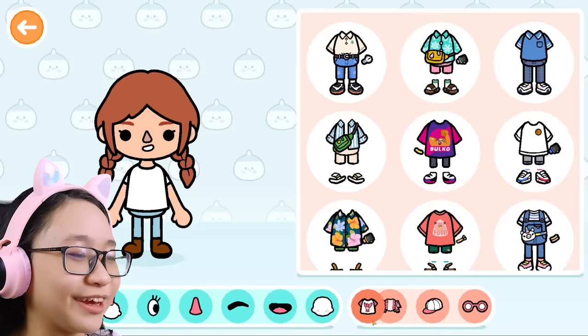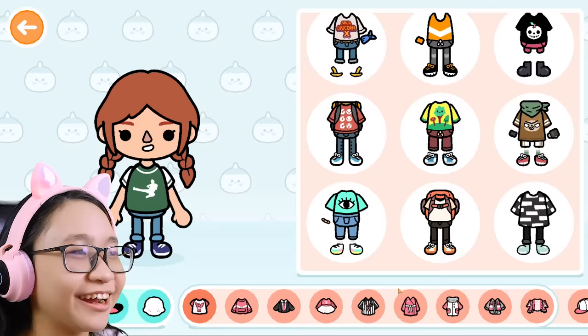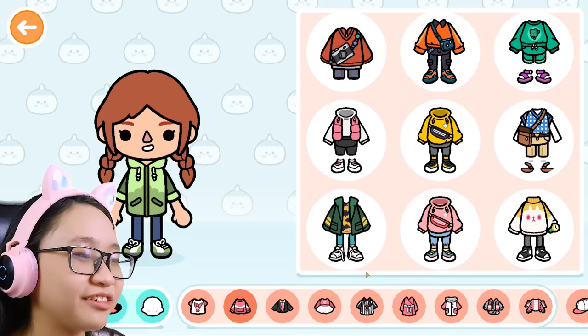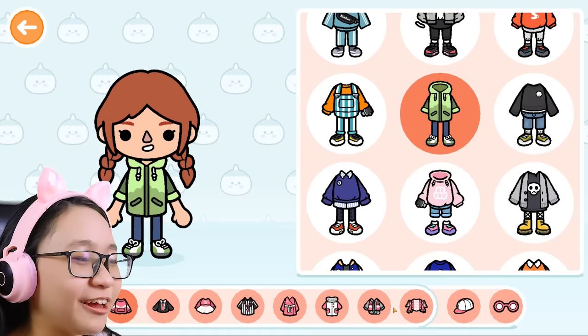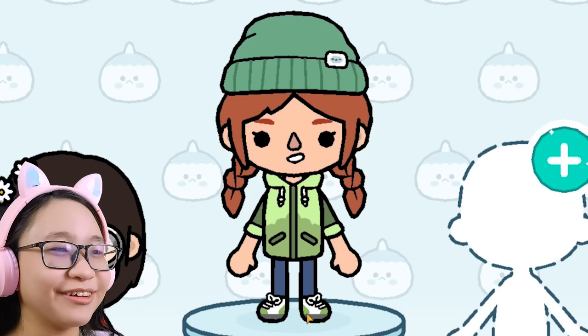Now for the clothes — she has a green jacket but I don't think there's any green jackets in this game. So let's just find clothes that are green. Like this one — I don't know if this suits her. This one looks kinda weird because the shirt matches the skin tone, which is weird. I guess I can use this one. Now for the hat — she has a green hat, so let's go find one. I found one already, this is the easiest one. There, here's Miriam!